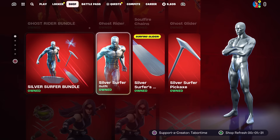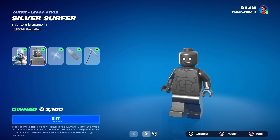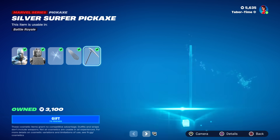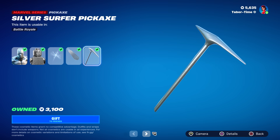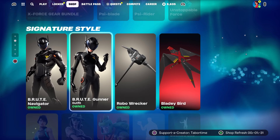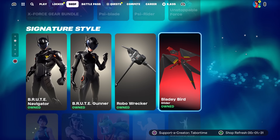We got Silver Surfer — this is a great meme skin. Look at his Lego skin, oh boy. The glider — he never did get his wrap; there was a wrap in the files but I guess it never came out. And then all these are still the same — we got the brute skins back: Navigator and Gunner, plus Robo Wrecker.